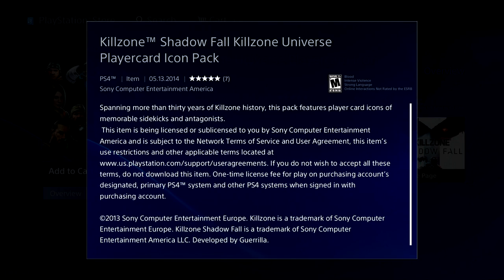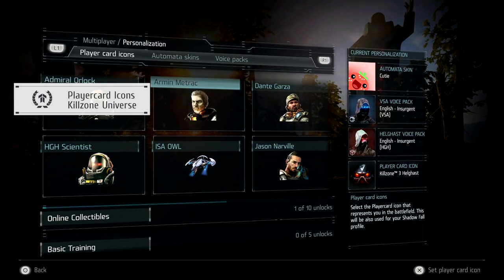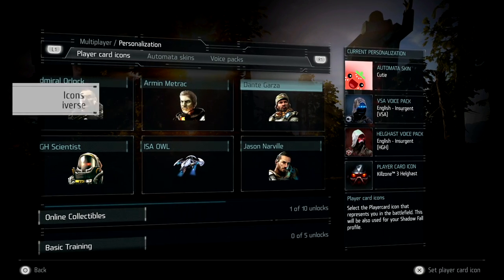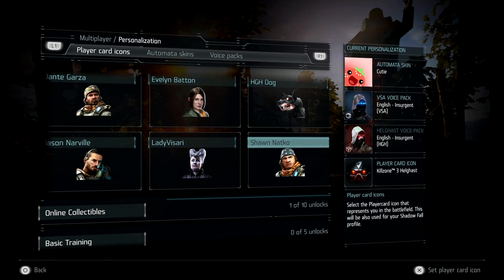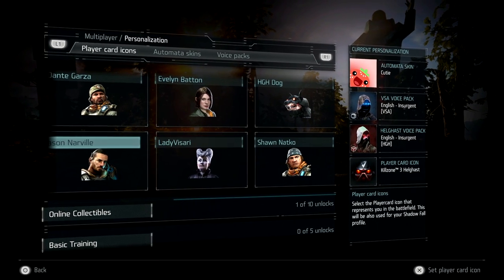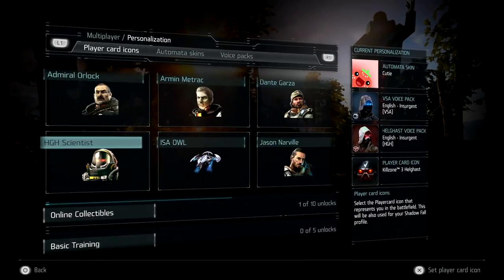Next on the list of new DLC is the release of the Killzone Universe Player Card Icon Pack. This pack is similar to the Killzone Mercenary one, but in this case it spans across the franchise. It includes the Helghast Doctor from Killzone 3, the Helghast Doc from Killzone Liberation, Captain Narvel from Killzone 2 and 3, just to name a few. This DLC is available for $0.99.